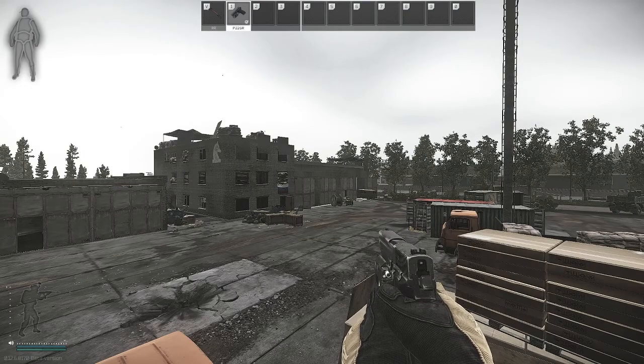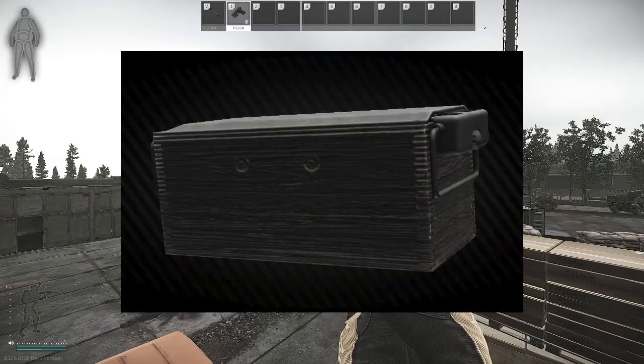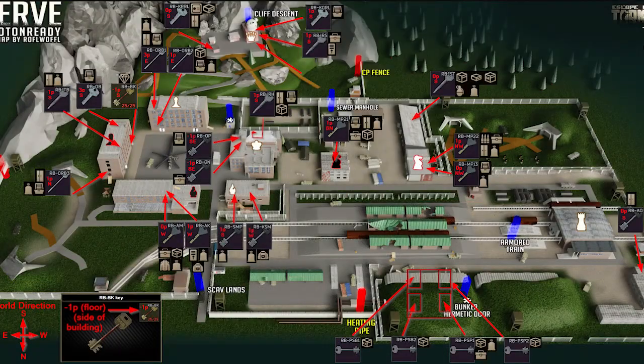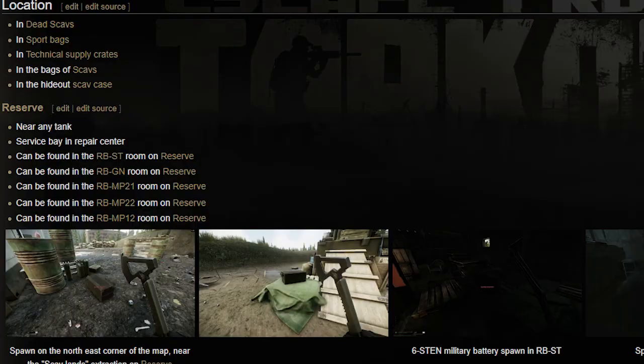Welcome back for another episode. Today I'm going to show you where to find a military battery on Reserve. Now this map is fairly large so it could spawn in a lot of different places, however there are a few specific places that they will spawn more frequently. You will need to have a couple of keys for these locations, which I'm going to show you right now.